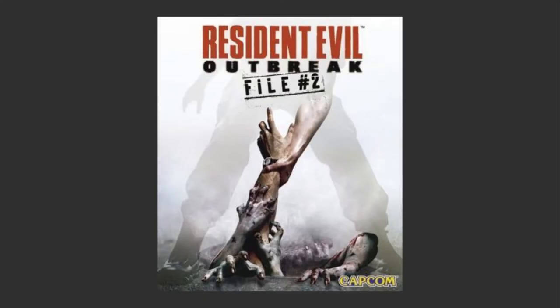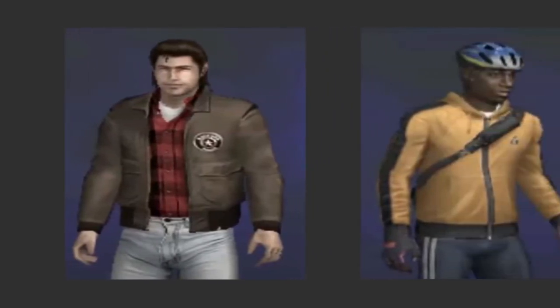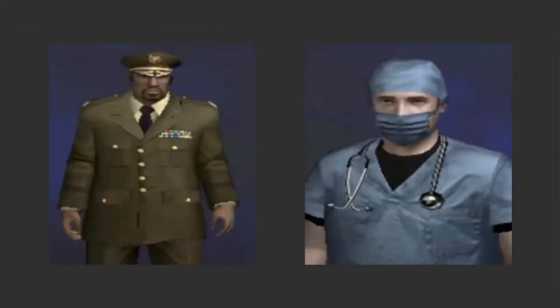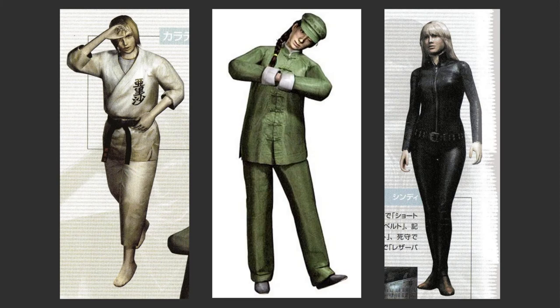The sequel, Outbreak File No. 2, came out in 2005, and it added a few new costumes in addition to some of the old ones: a jacket and plaid shirt for Kevin, cycling gear for Jim, and just shirtless David. There's also a military uniform for Mark because he's a veteran, and a surgeon look for George because he's a surgeon. The girls each got a swimwear look, as well as a karate uniform for Alyssa, a kung fu uniform for Yoko, and a black ensemble for Cindy.